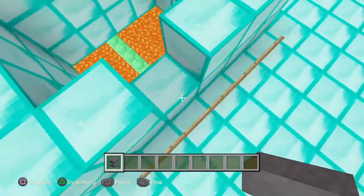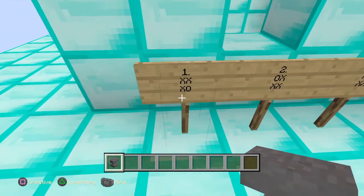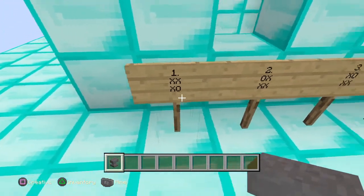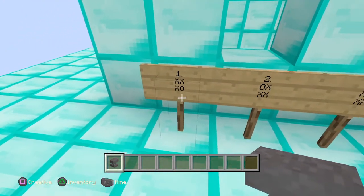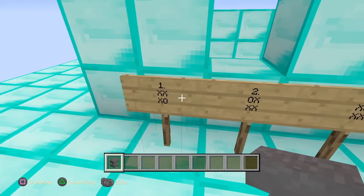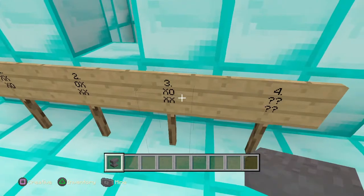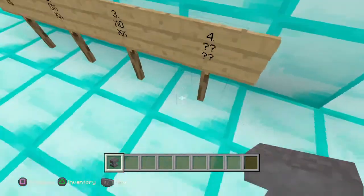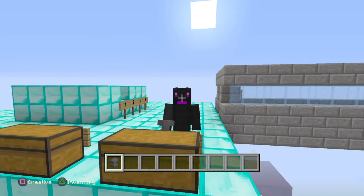It looks like you just gotta fall in the O side. The X's are lava only. There's the second floor, third, and the fourth is unknown. I hope you enjoyed this voice review and I'll see you later, bye bye.